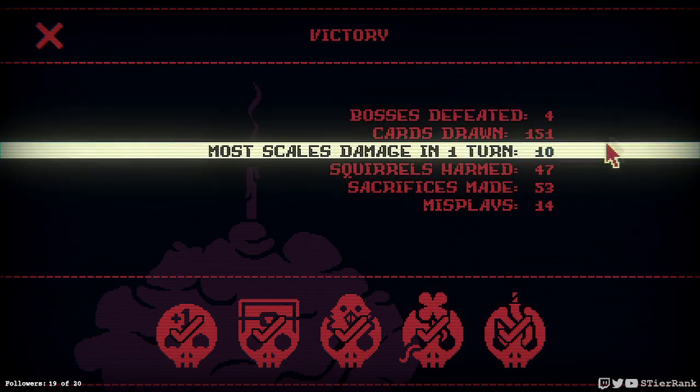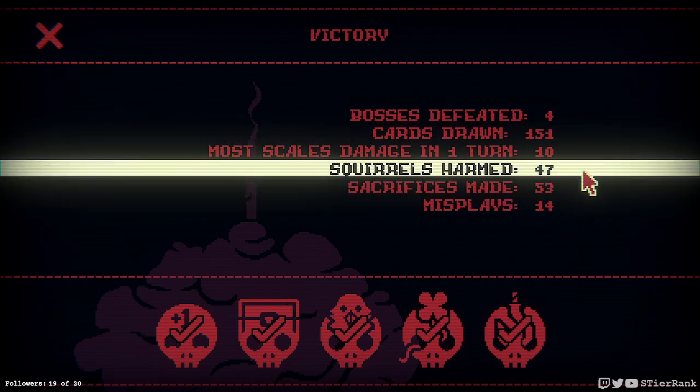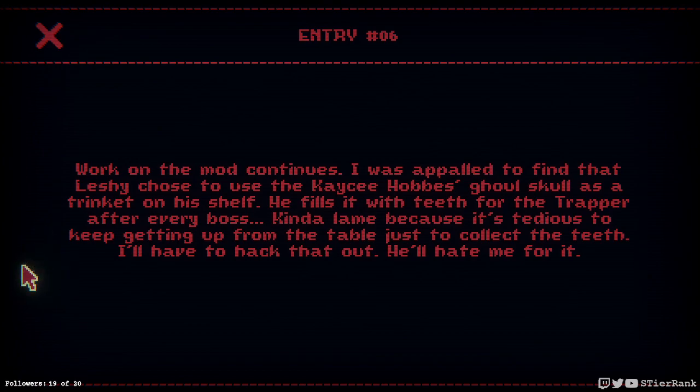4 bosses down, 151 cards drawn, 10 most damage on the scale in a turn, with 47 scrolls harm, 53 sacrifices, and 14 misplays. Entry number 6 — work on the mod continues. I was appalled to find that Leshy chose to use the Casey Hobbs Ghoul Skull as a trinket on his shelf. He fills it with teeth for the Trapper after every boss.